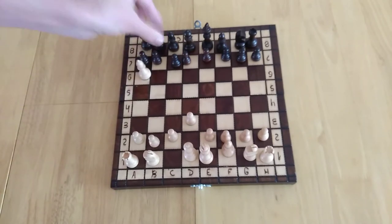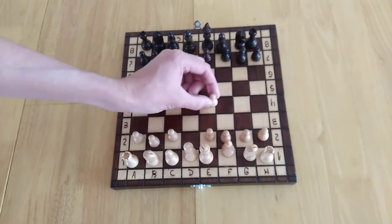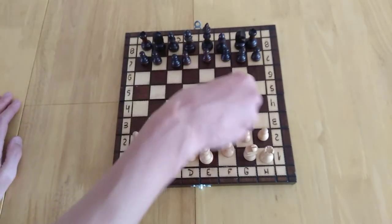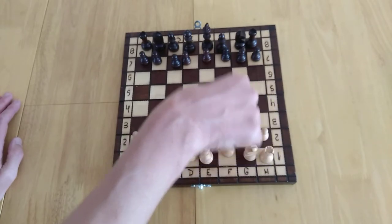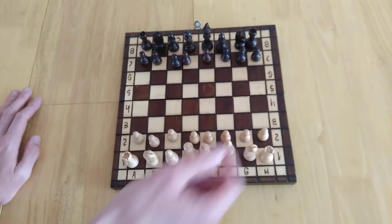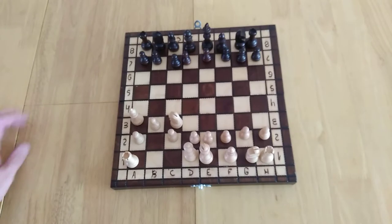The aim is to protect your pieces and make favorable trades. Pawns capture by moving diagonally one square. A good opening move is to advance a center pawn, which opens up lines for your bishop and queen. You could also bring out the queen's pawn to protect the center. Protecting the center is very important because it creates a branching network of how pieces can interact with each other.